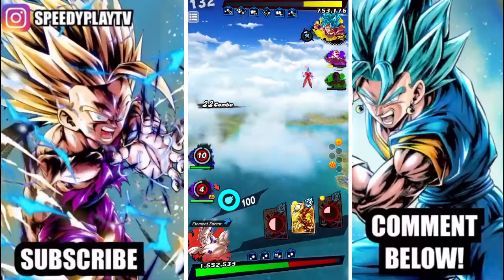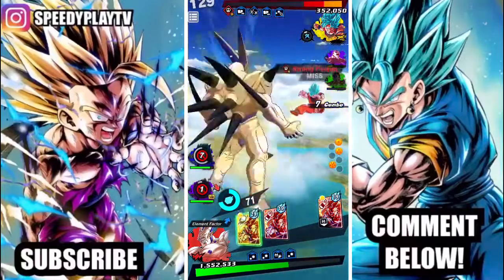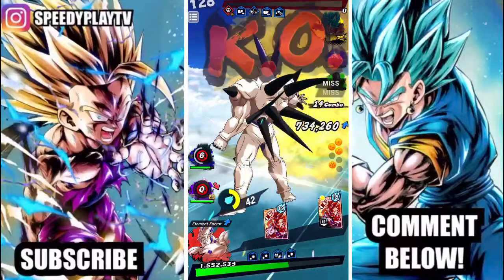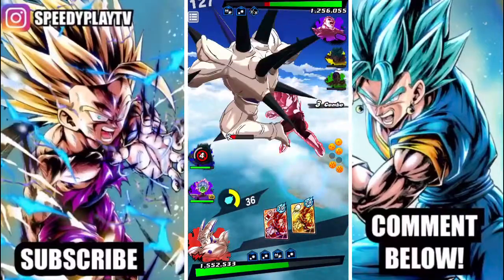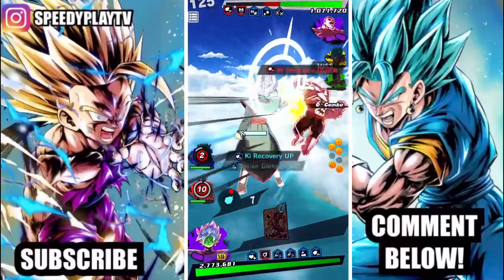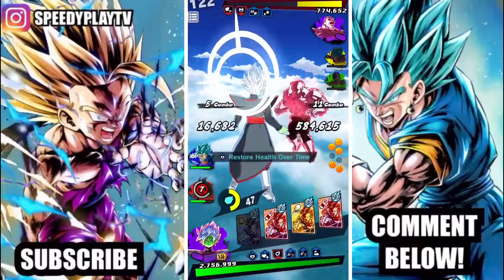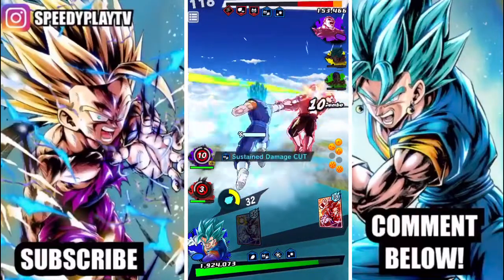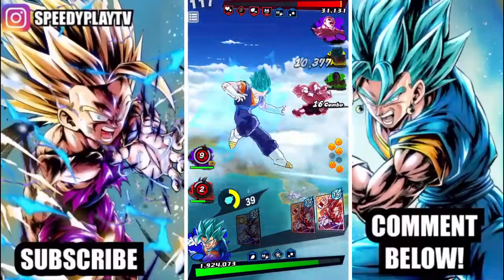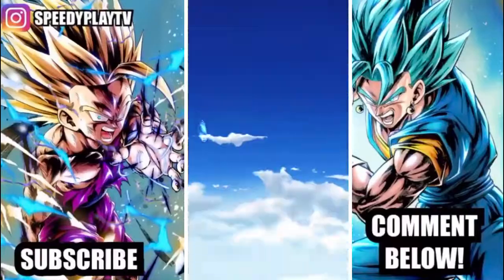Goku comes in with the Kaioken Kamehameha but gets caught with a blast card — that's a KO! LF Jiren is all that's left; he's not really a big threat right now because we have priority over him. At this point I think this guy dropped during the battle — I don't know when, where, or why, but I think he just left.